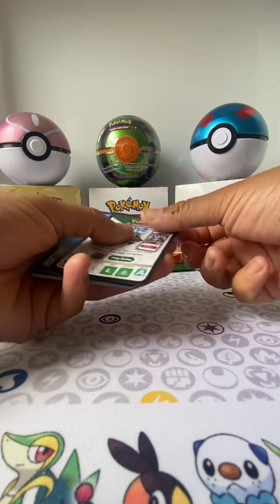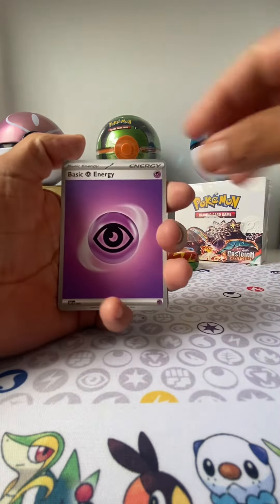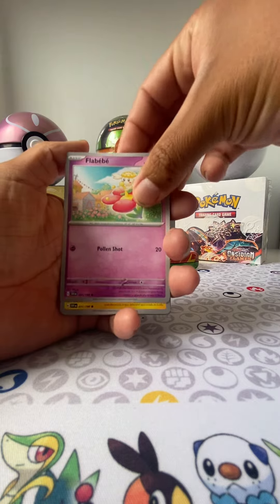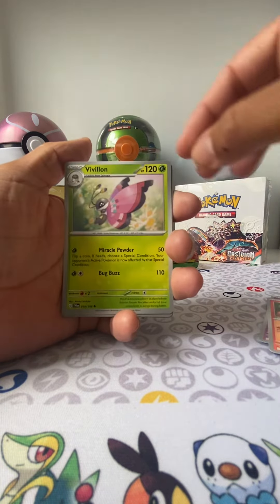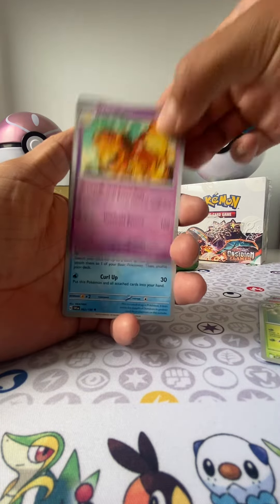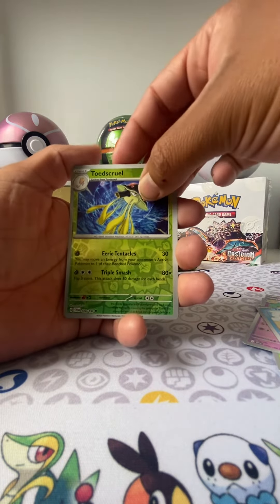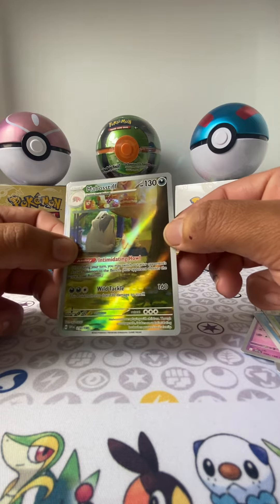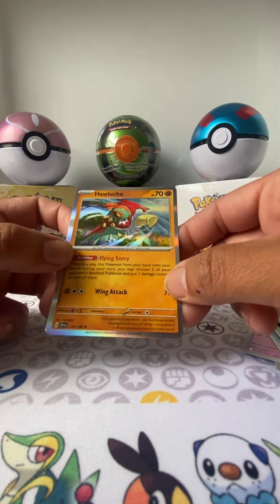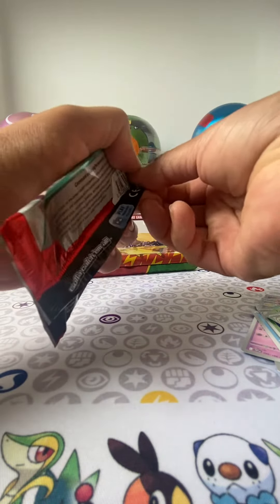There's a code card — I think it's only one now, might be wrong. Alright, so we got the Psychic, Flabébé, Toxel, Ralts, Greavard, Vivillon, Dachsbun, Tatsugiri, Toedscool — oh that's cool, a reverse — not a rare. And a Mabosstiff — you know what, I'm not even going to try. And a Hawlucha, nice!